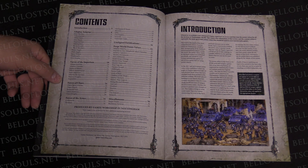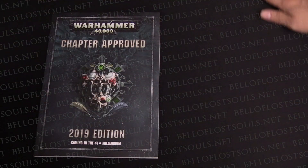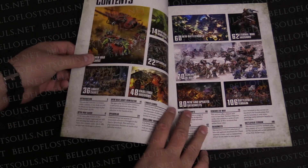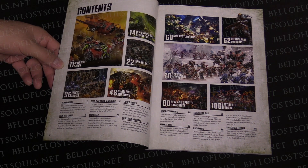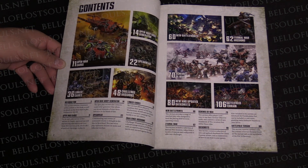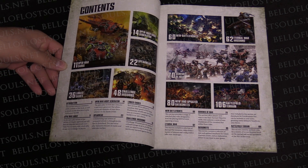There are certainly units that were in the last one that are not in here anymore, so they've already started pulling units out. And just FYI, Chapter Approved itself has no mention of Legends whatsoever. Legends will be supported on the Warhammer Community site. With that said, 56 pages of just points — let's talk about what's actually in Chapter Approved besides points. The table of contents has a White Dwarf-style format, something new.